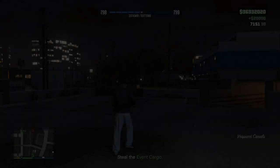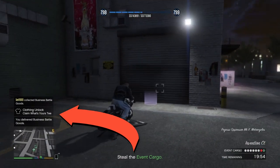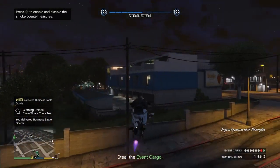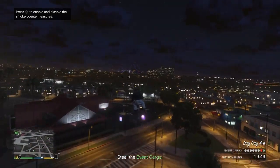As you can see on the left side above the map, it is showing me that 'What's Your Tea' has unlocked. This is the clothing unlock for this week. This is how easy it is — just deliver a single crate of business battle to your nightclub or to the drop-off point and that's how you unlock it.